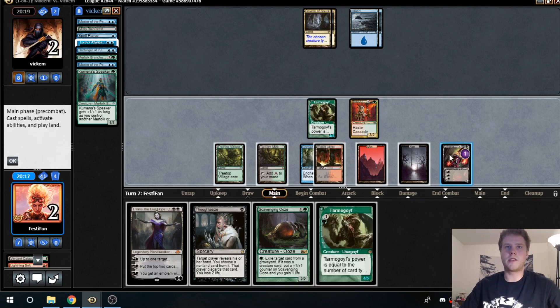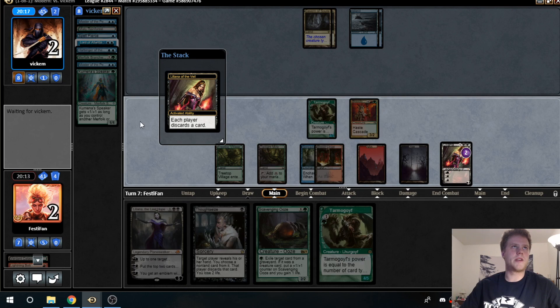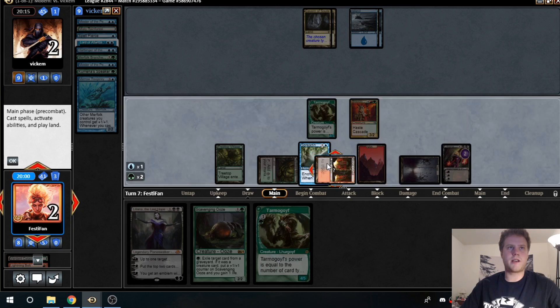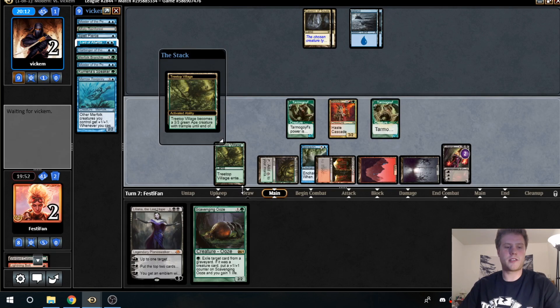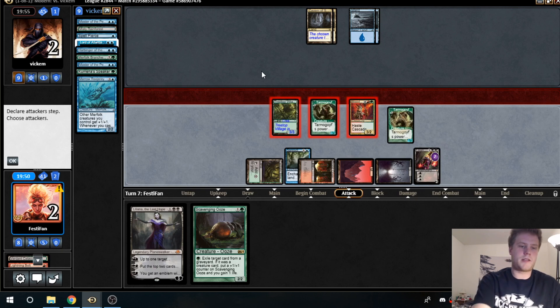I don't know what he could have here. We're going to discard a card — I knew he kept a Harbinger on top, so that's probably his way to keep it live. He's left with only the Harbinger. If he plays it at instant speed bouncing Treetop Village, we'll finish him off. We'll cast another Tarmogoyf just off double green with Twilight Mire. Animate Treetop Village, attack with everything — that should lock it up. Get on in there, guys!